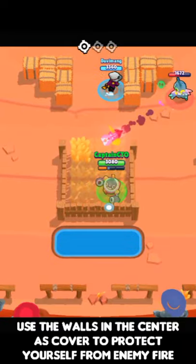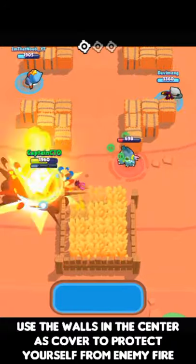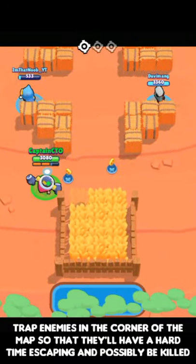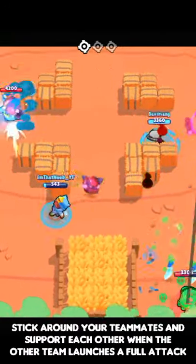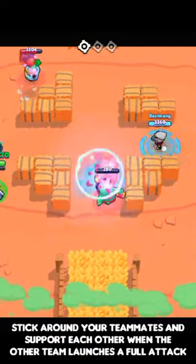Tips here are going to be that you can use the walls in the center as cover to protect yourself from enemy fire. Trap enemies in the corner so that they'll have a difficult time escaping and possibly be killed, and be sure to stick around together and support each other if the other team wants to plant a big push to annihilate you.